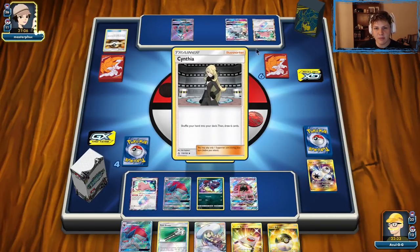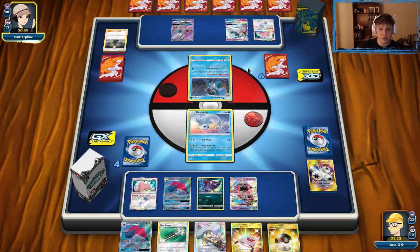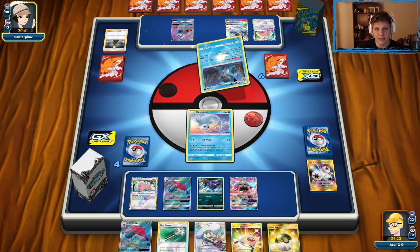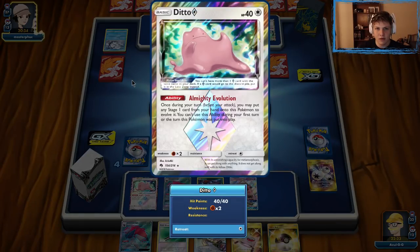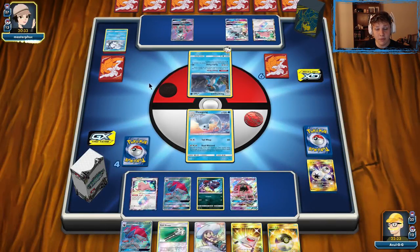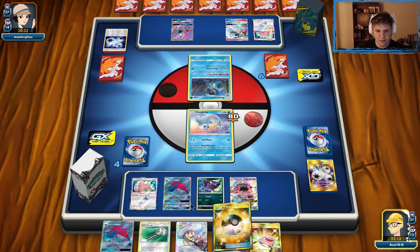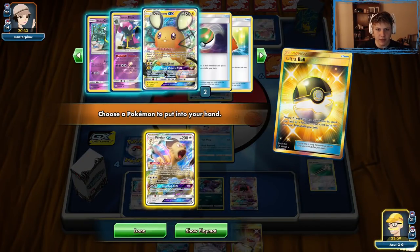Maybe they prized the Ralts — this deck sometimes only plays three Ralts, so it's very possible. The Ditto's going to have to come out, even if it has to evolve through Ditto into Kirlia. There's no way for Swampert to actually attack us this turn, so we just can't get attacked. They play Triple Acceleration Energy — okay, so we're going to get hit for 80. That makes sense, I don't know why you wouldn't play it in here. So I do get hit for 80 — that's fine.